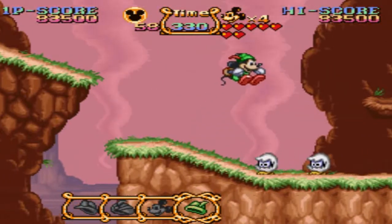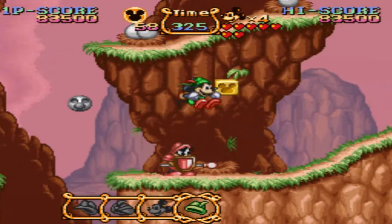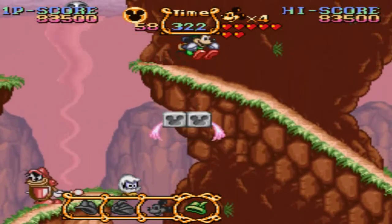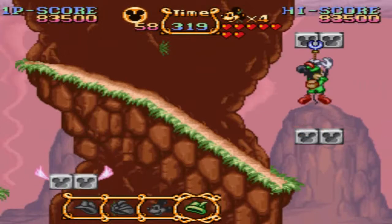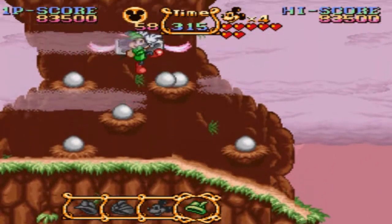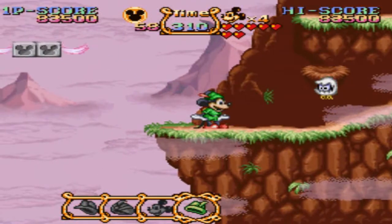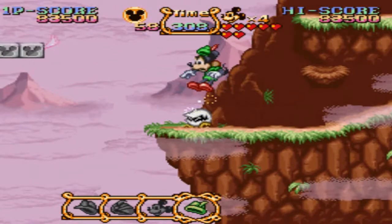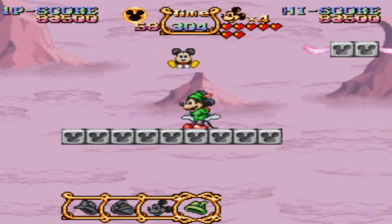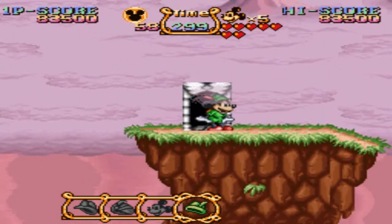So let's get these coins because we're going to need them. Just going to ignore that guy. You can also use the hook to stun enemies — it doesn't actually kill them, it just stuns them. You can pick them up from a distance too. You can also activate golden blocks from a distance. And down here we want to go in and get something.